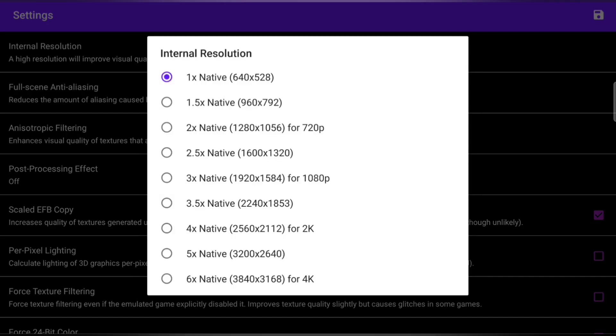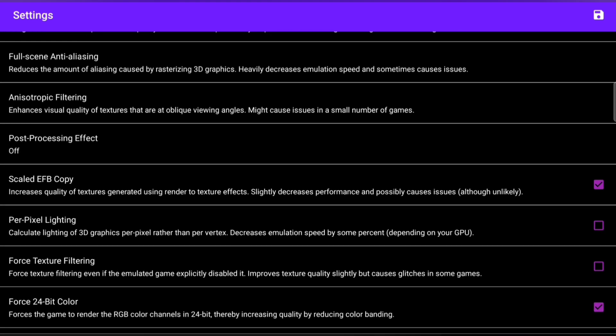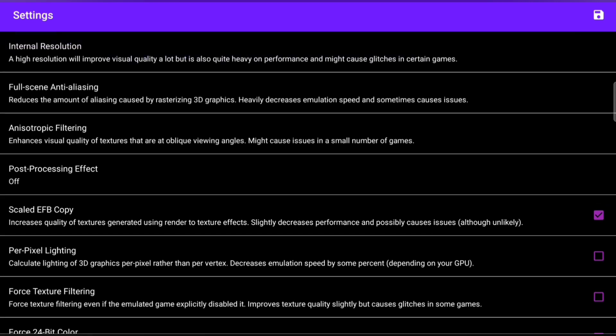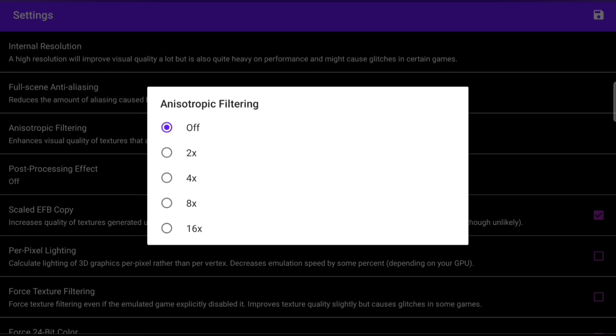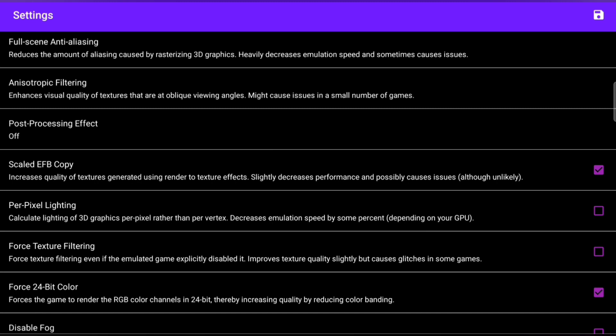Internal resolution — we're going to go up to 1.5x. This one here, anisotropic filtering — I'm going to go with 16. I'm going nice and slow on this because I've watched videos before and I'm forever going back because they go through it quite fast. Scaled EFB copy — I'm going to untick that one.